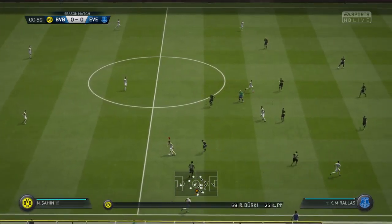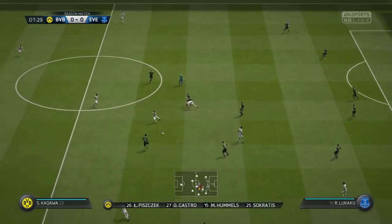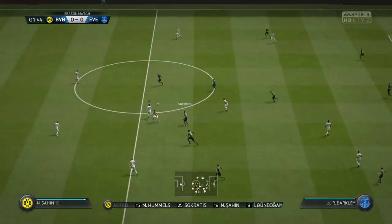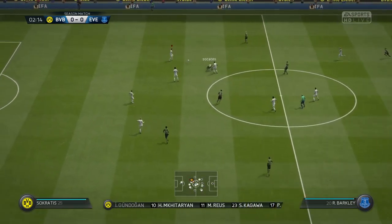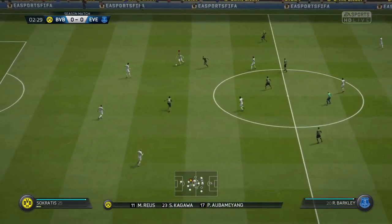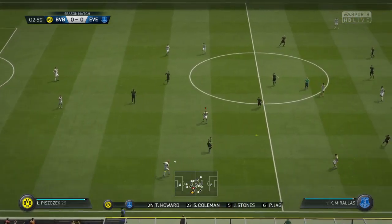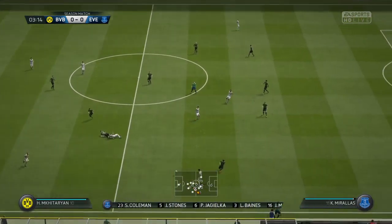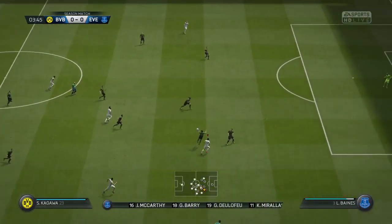This is the Borussia Dortmund line-up: Gonzalo Castro plays with Mats Hummels in central defence, Ilkay Gundogan plays with Nuri Shaheen in the centre of the park, and just one out-and-out attacker in the line-up. For Everton: Tim Howard starts in goal, Leighton Baines starts with Seamus Coleman as the wide defenders, James McCarthy plays with Gareth Barry in the centre of the park, and Romelu Lukaku is the sole striker today.